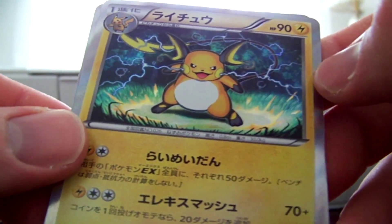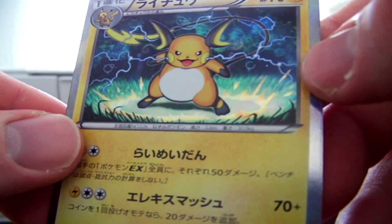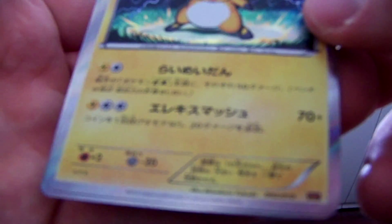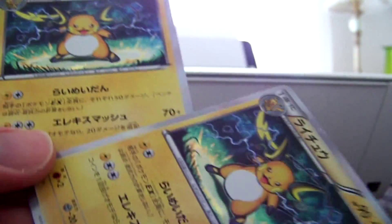And then we have the Raichu Foil Holographic. Pretty cool artwork on that too — the background is pretty insane with Raichu's powers there. It comes with two of those.